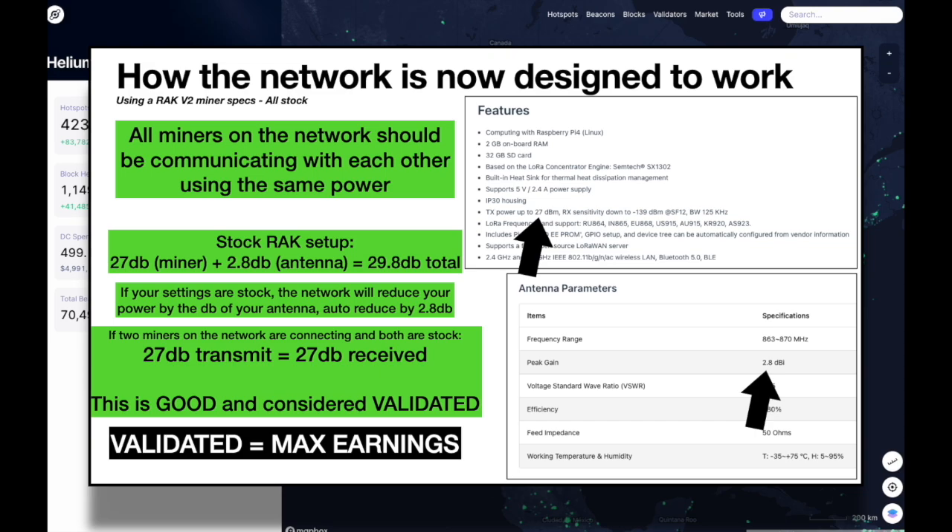So if your settings are stock and you've selected the stock antenna, the network will reduce your power by the DB of your antenna — so it would auto-reduce this setup by 2.8 DB. That reduces the 29.8 by 2.8, and you're going to be transmitting 27 DB. If you're communicating with someone else set up properly, 27 DB will be received. You want the transmit side and the received side to equal each other. What's happening is the network is now tuning some people's miners based on what they enter in the app. If this side equals this side, this is good and considered validated. Validated equals max earnings.